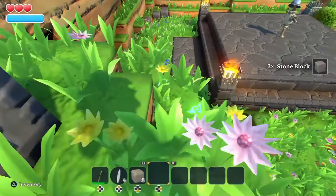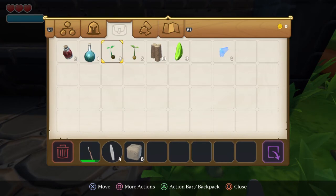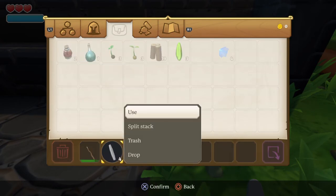Picking it up, going to your inventory, and then I have it hot keyed. If you don't, you go to your items, press square, use.